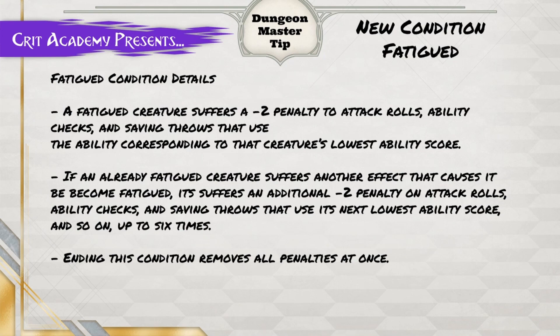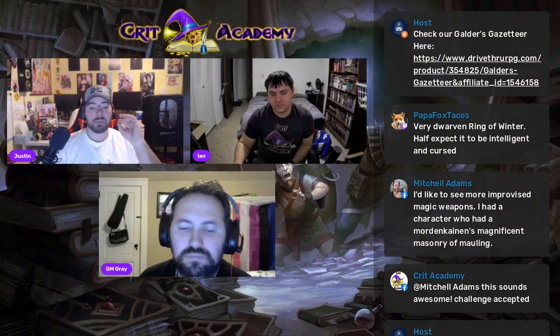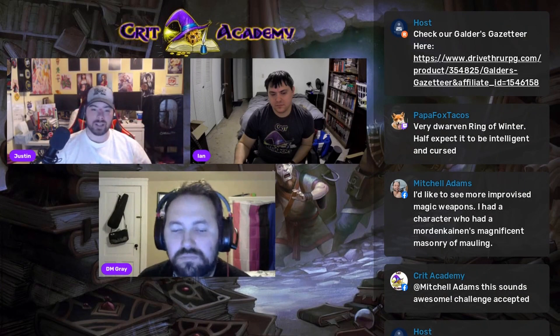So what is Fatigued? Fatigued creatures suffer a minus two penalty to attack rolls, ability checks, and saving throws that use the ability corresponding to that creature's lowest ability score. If an already fatigued creature suffers another effect that causes Fatigued, it suffers an additional minus two penalty on attack rolls, ability checks, and saving throws using the next lowest ability score — and so on, up to all six ability stats.